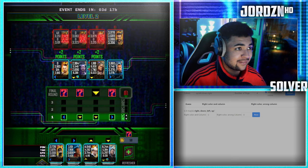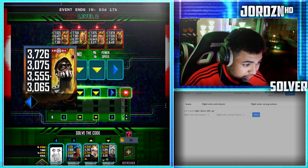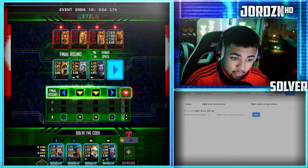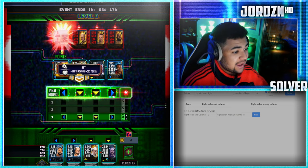When you get all four you put all four in as right color and column, hit Restart, and it will suggest you a whole new code. That was actually a perfect example of what can happen — it's got a 99% success rate, so there will be that one percent of the time where it gets it wrong. You might have to start afresh or just do what I did and try the next suggested code. Just like that we've completed level two.